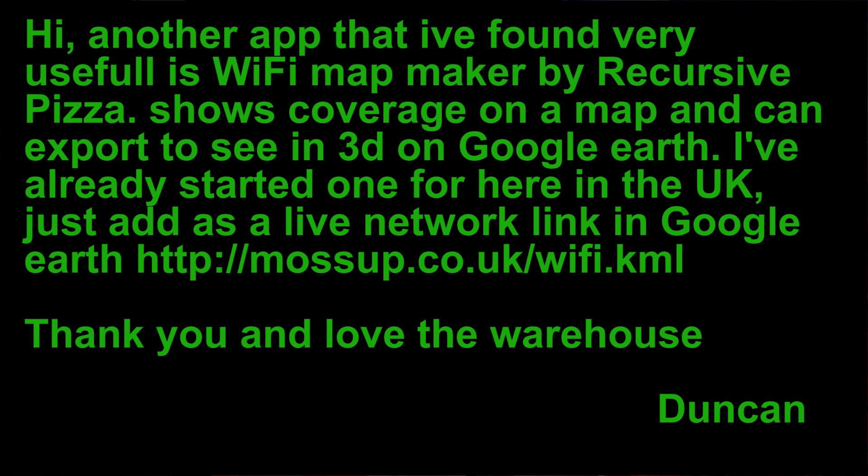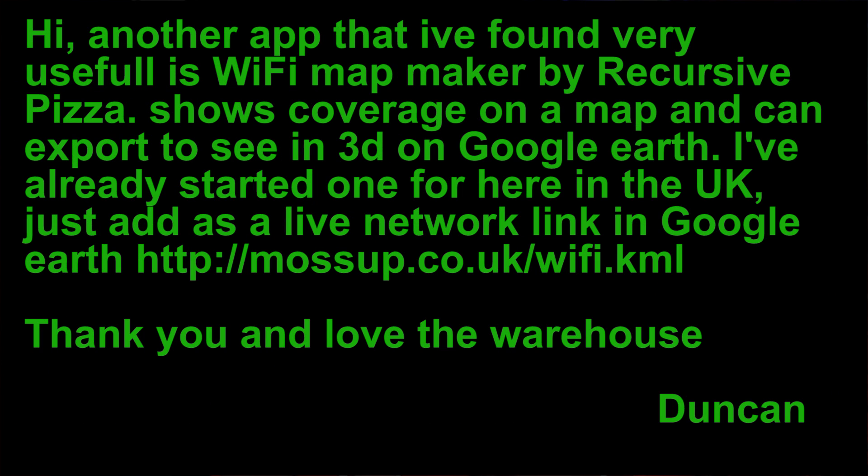I love when we share because I didn't know about the next one, which sounds like a really fantastic app. We got a comment that says: 'Another app I've found very useful is Wi-Fi Map Maker by Recursive Pizza.' Props to Recursive Pizza — it shows you coverage on a map and you can export it in 3D on Google Earth. I've already started one here in the UK — just add it as a live network link in Google Earth via the KML file that we'll put in the show notes. Thank you, Duncan. We should also point out that wigle.net is a fantastic resource where you can submit your Kismet war driving sessions. In fact, we should do a follow-up because there's an awesome tutorial from one of our Wi-Fi Pineapple users about great ways to do Wi-Fi Pineapple Kismet drone recording with GPS and everything. Map all the things.